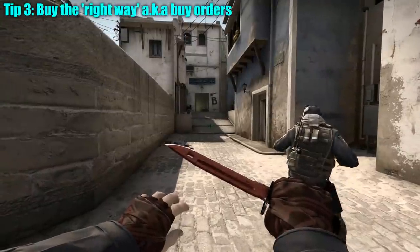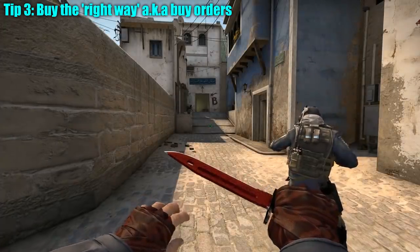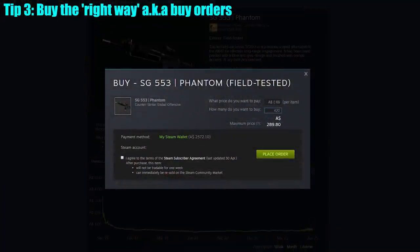Once you know what you're buying, we get to the third tip: actually buying the right way. There is only one way you should be buying during the summer sale, and that's with buy orders. Buy orders are how you ensure you get your skins for the minimum possible cost — they allow you to buy at 5% to 15% under the usual market price depending on the skin, and are absolutely essential to maximizing your profit. The only situation where you should buy manually off the market is if you're intentionally sniping something with a super low float or rare stickers. Otherwise, always use buy orders.